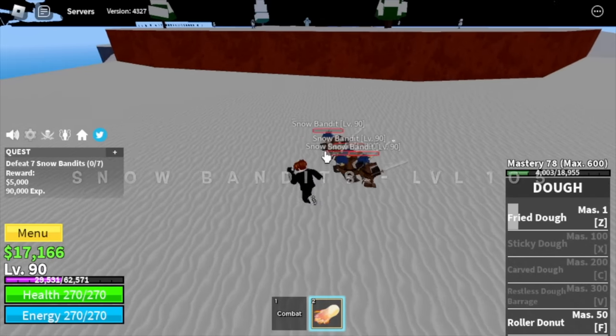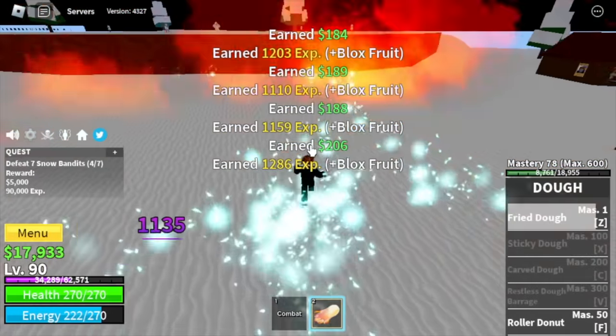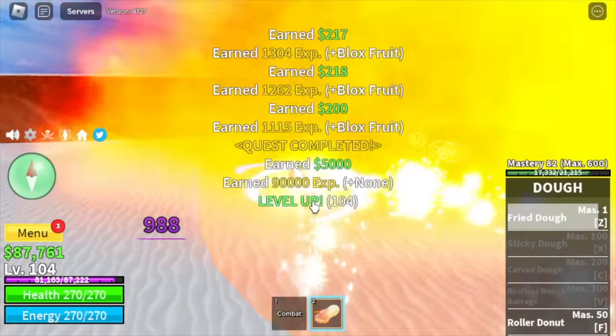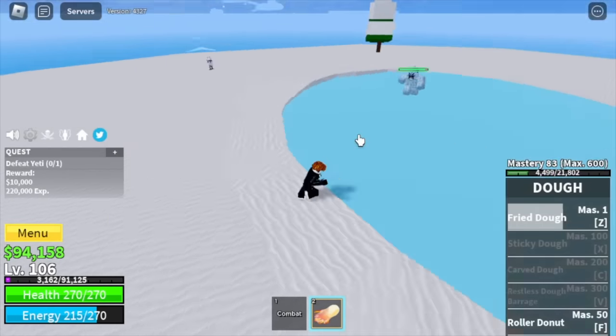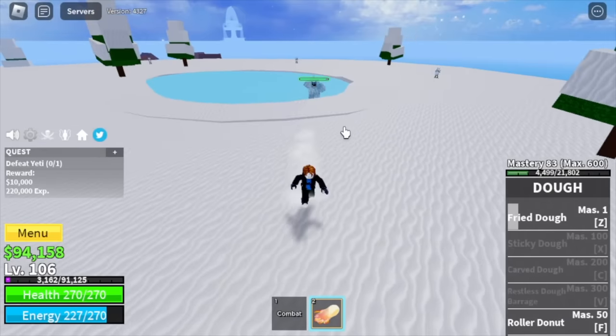Now off to the Snow Bandits. Don't worry, Elemental is in effect — they don't have Haki. You're gonna grind here until level 105. After that, the next enemy is the Yeti. You are going to grind here until you reach level 130. From here on, we're gonna do Server Hop until you reach 2nd Sea — yes, that is the fastest way.